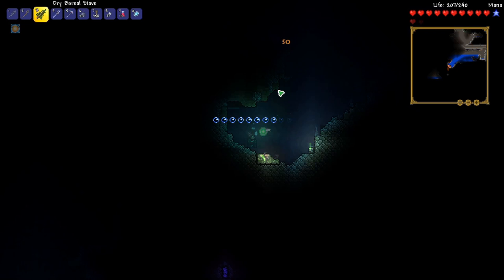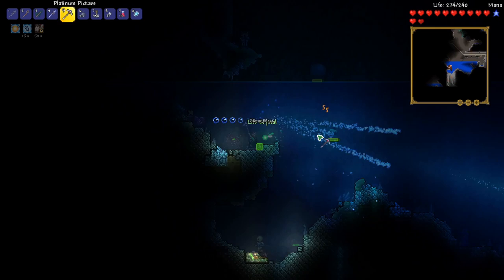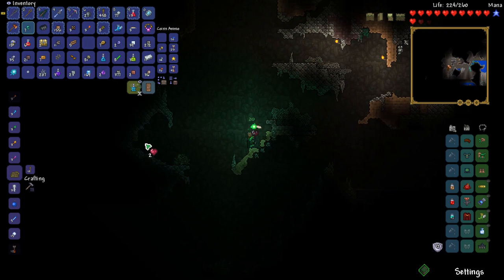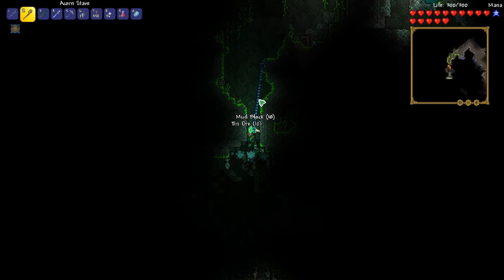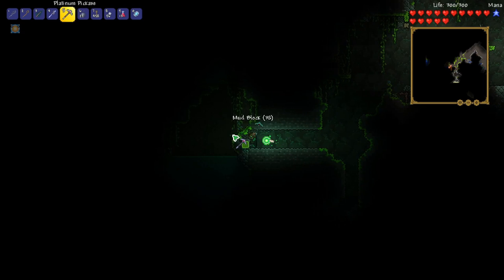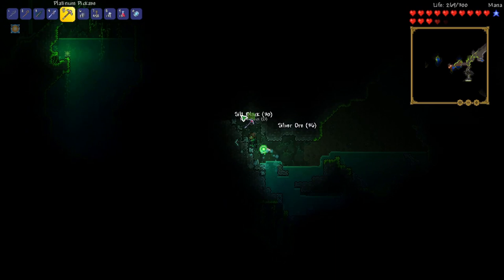Let's try to get through here without dying. I really want to get that heart crystal. I probably should call them by the right name — they are technically life crystals, but I always call them heart crystals. Another life crystal though — we're picking up so many of these. We've reached the jungle and we got a bunch of spiders. I kind of want to venture into the jungle a little bit and see if we can find some jungle spores so we can craft our jungle staff.